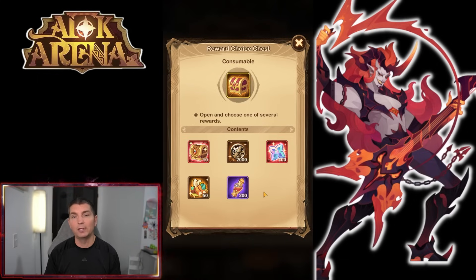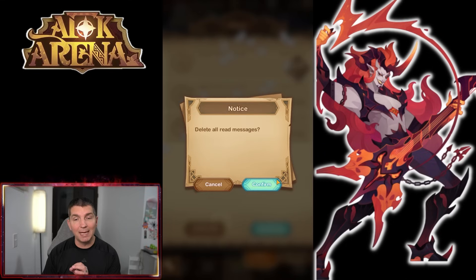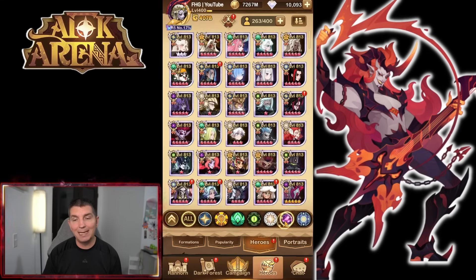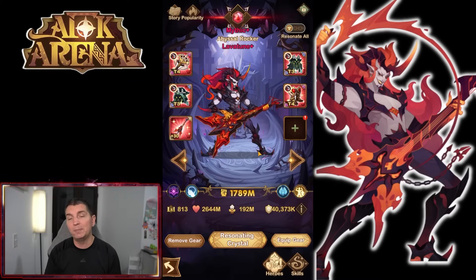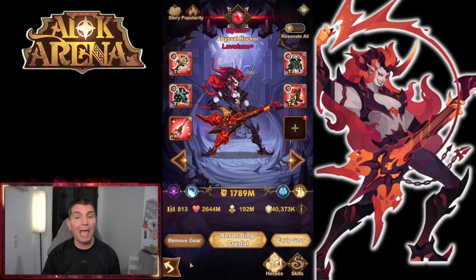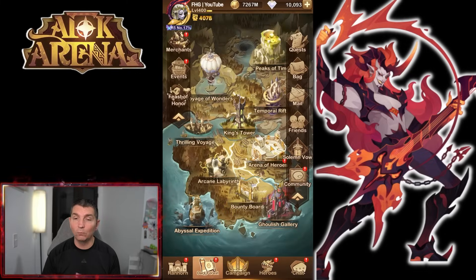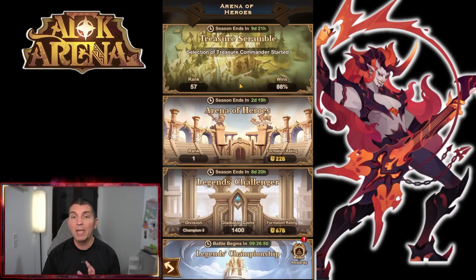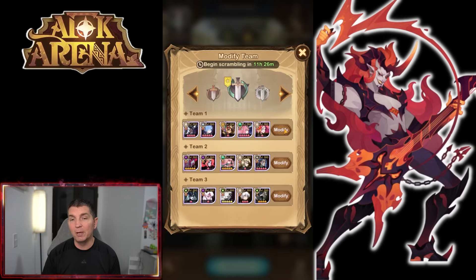I am still in the search for Lavatune copies, which is exactly what we're doing in this video. He is a Hypogean hero that we've been building — we need one more copy to get furniture on him, and two additional copies to engrave him. We're starting to see him in a lot of different places, and looking at the Treasure Scramble, we've been seeing Lavatune in formations on the leaderboards.